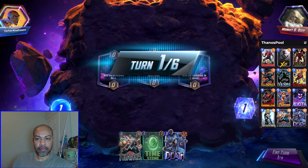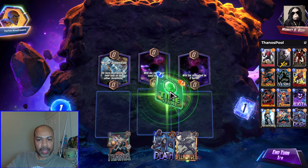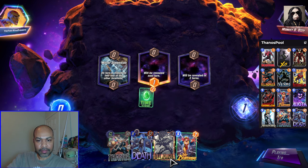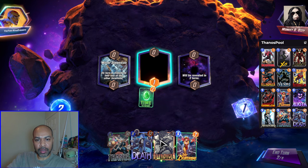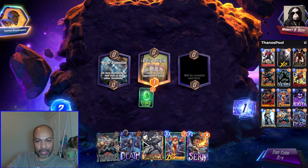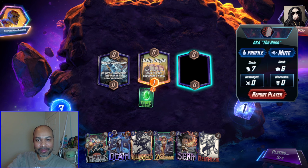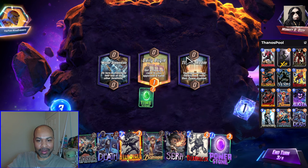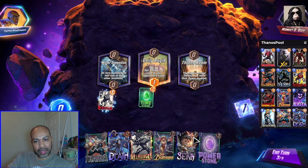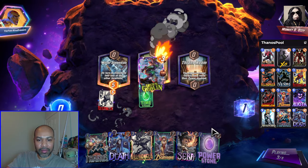Next up we have Monkey D. Ozzy. Mirror Dimension is the first location. I will just throw down the Time Stone because it draws a card. Into Lady Deathstrike. We do have Killmonger, so if we can get enough stones we have Death. They probably got our Death because that's just how luck works. We are not drawing great. They have not played a single card. Do I play the stone out? Do I play Deathlock? I will play Deathlock here and see what happens.